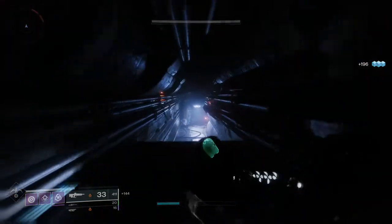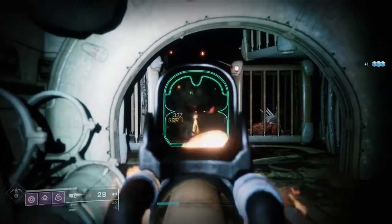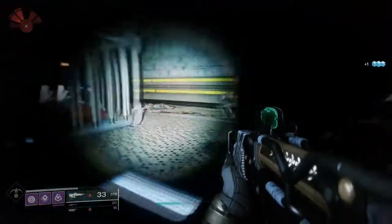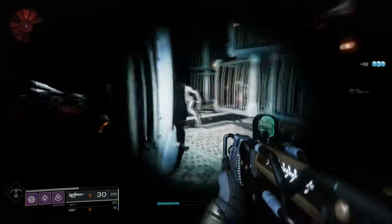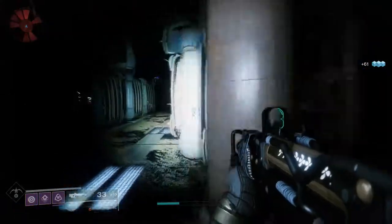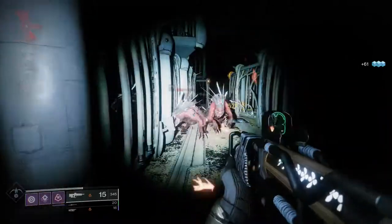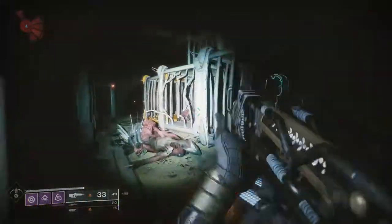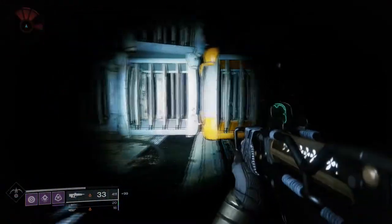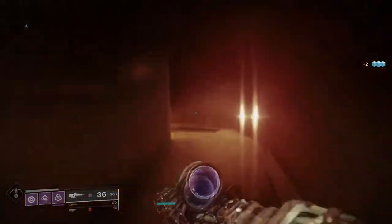The roll I have right now is Rangefinder with High Impact Reserves — I think that's a really solid one. This one also has Drop Mag, so it reloads faster. Overall I really love this pulse rifle; it feels great and the range is nuts sometimes. The rolls you can get with this are just filthy on their own, so this is definitely one of the pulse rifles you're going to be using a lot.